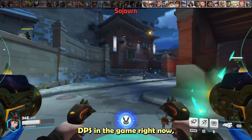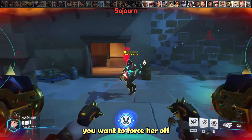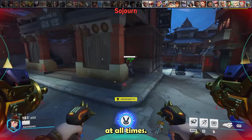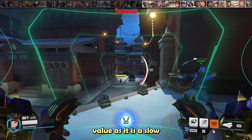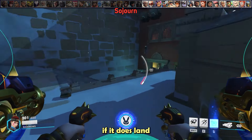Sojourn is one of the best DPS in the game right now, especially in high ranks. Just like other hitscans and Hanzo, force her off angles at all times. You can also eat her grenade for extremely easy value, as it's a slow-moving projectile and it's very strong if it lands in a good position.